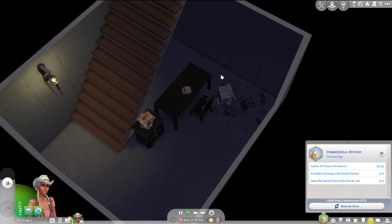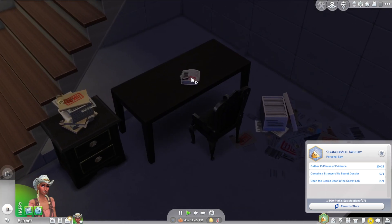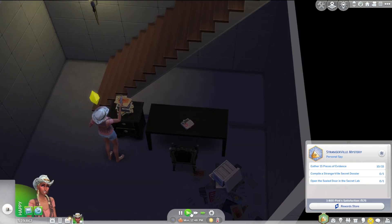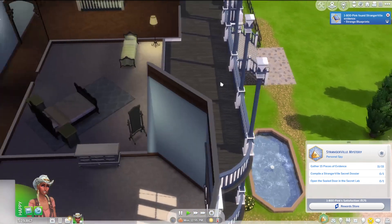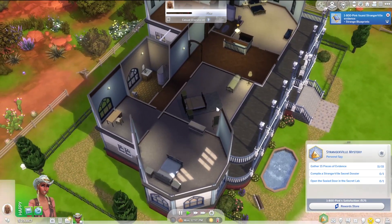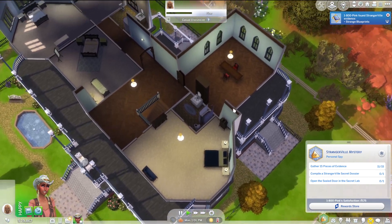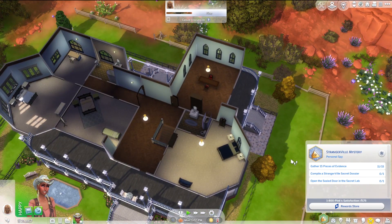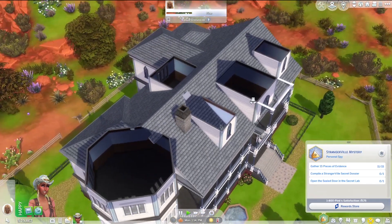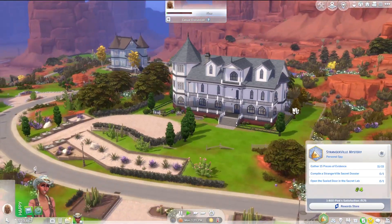We got some evidence over here. Dang it, why is this the only evidence? Whatever. We got one more. Is anything on the top floor? This house is terrible — whoever built this, I'm sorry about it. It's a hot mess. There's like no furniture in here. I mean the house itself I actually kind of like. Also, why are there so many rooms upstairs but no way to get to them? But like the outside is fine, it actually looks kind of nice.